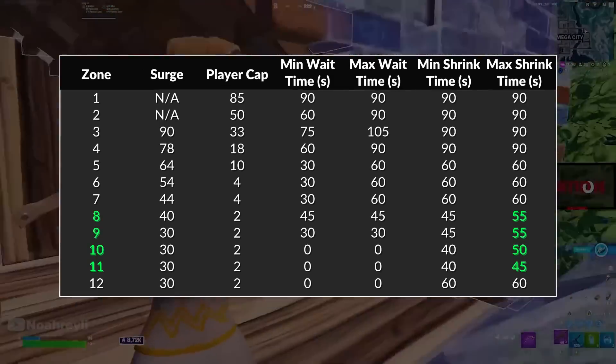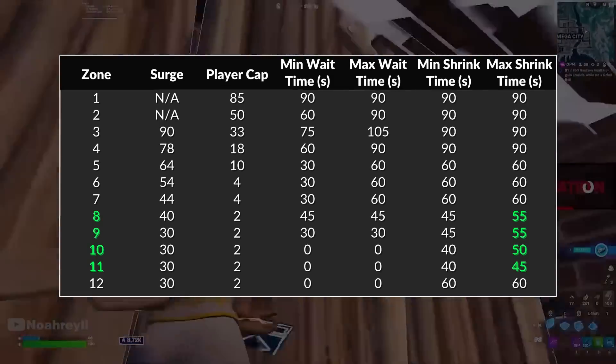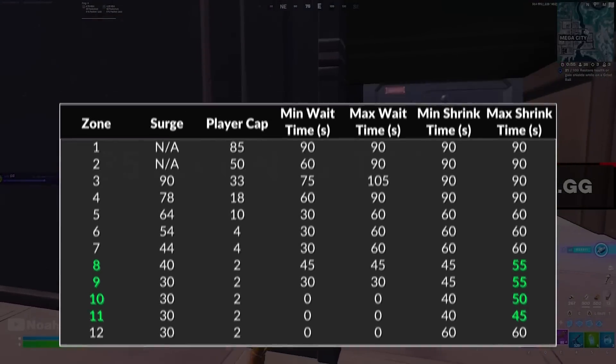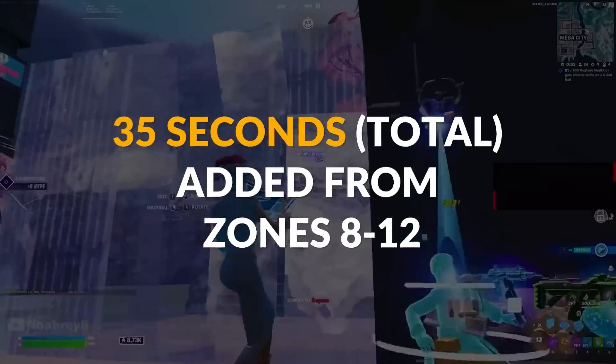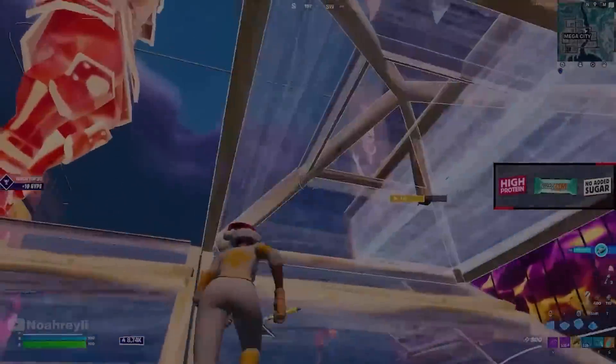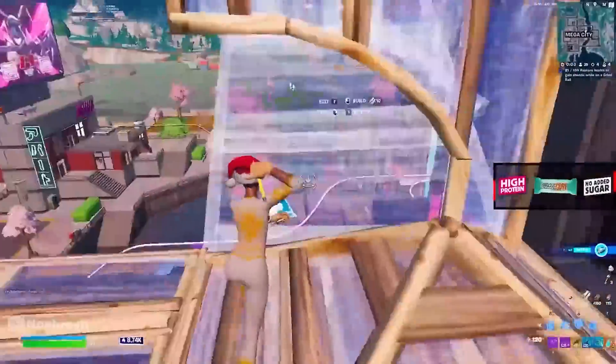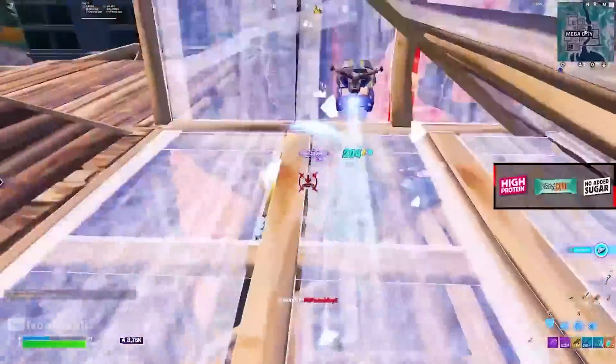Essentially from zones 8, 9, 10, and 11 there's been a little bit of extra time added — either 10 seconds or 5 as you can see on screen. So there's been 35 seconds added to endgame, which might not seem that significant, but this is actually a 20% increase in time, which means that more players will die off hopefully.